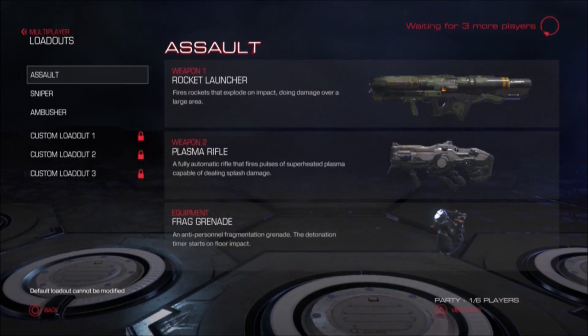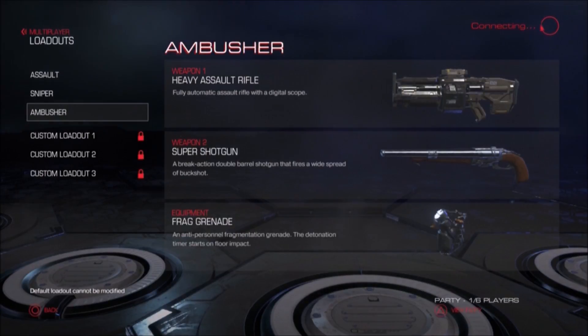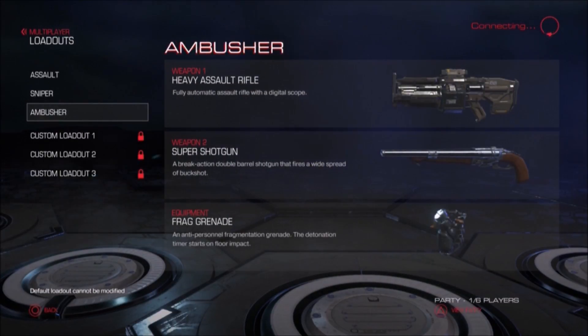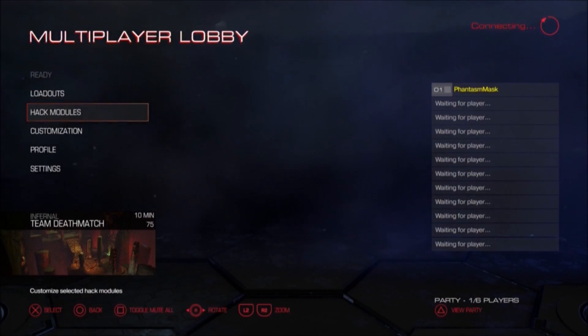Looking at loadouts: Assault, Sniper, Ambusher. Custom loadouts are locked. It's very strange that there's a loadout that would just give you a rocket launcher right off the bat, along with at least a plasma rifle. I really like what the Ambusher class looks like — you got the assault rifle and the super shotgun and a frag. Honestly, that sounds like an assault class to me, but then again, this is Doom we're talking about, so assault would be the most brutal form of the word.